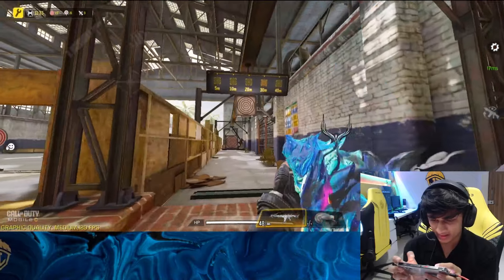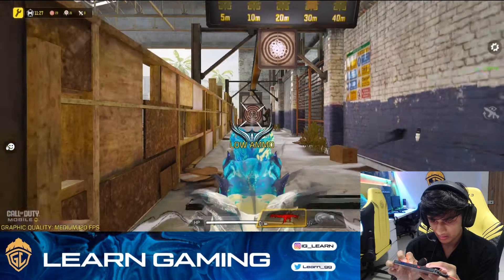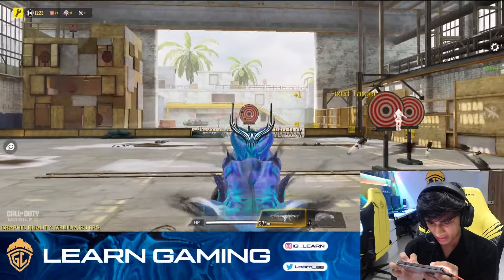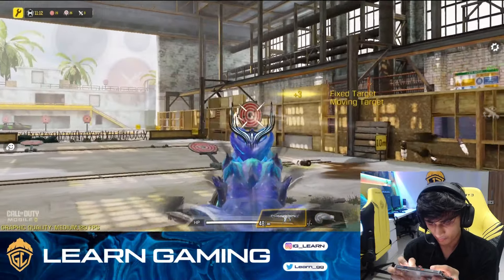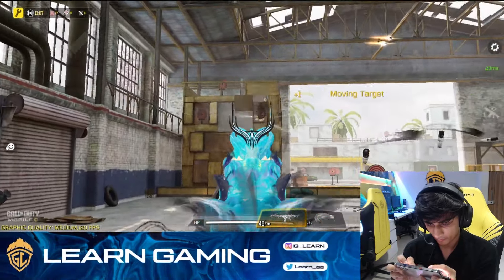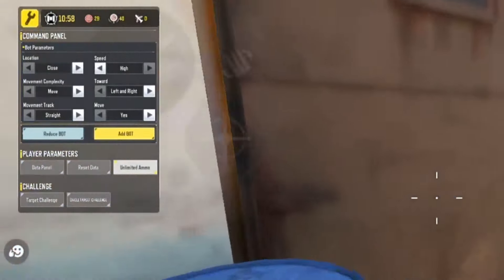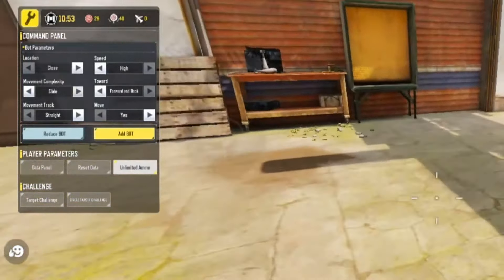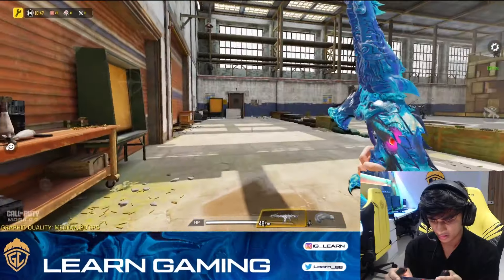First, come to training mode. Set the AR to 30 meters and do 5 minutes of recoil practice. If you are using SMG, then do it at 20 meters for 5 minutes. After that, go add bots, speed high, do movement drills — slide jump, forward and backward type of bots, close range. Add two bots for SMG, medium for AR, and trace them.